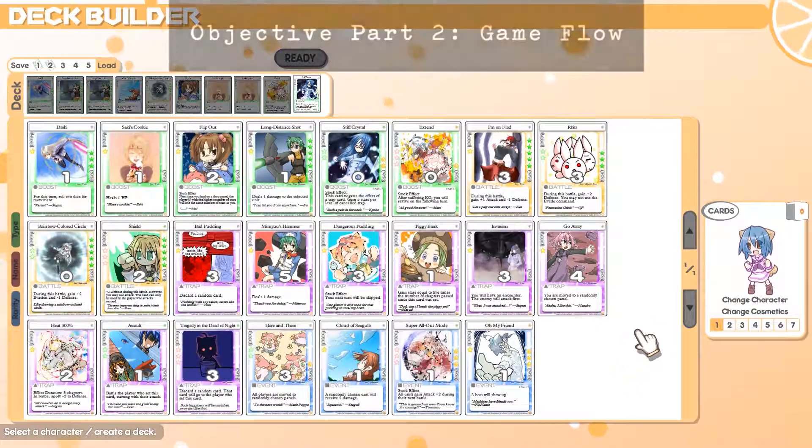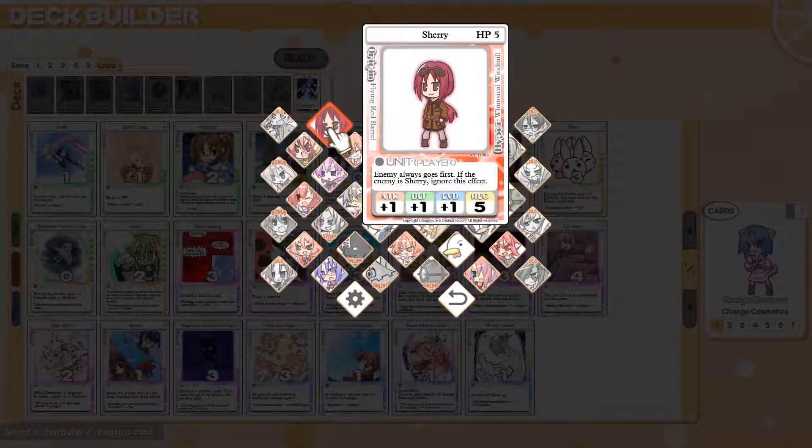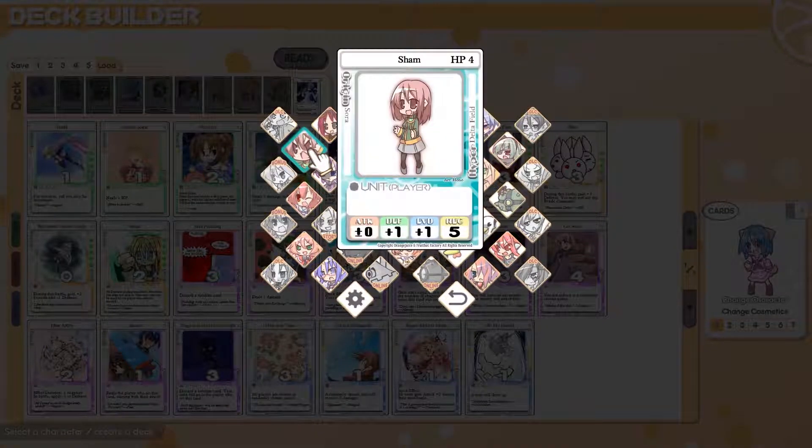To start, you need to pick a character. Each character has their own specific stats: HP, Attack, Defense, and Evade. I'll go into more how those work when talking about battling. Each character also has a unique hyper ability, which we'll get to later as well.